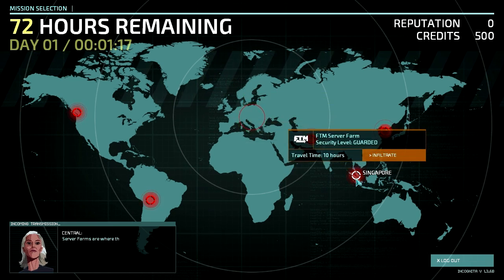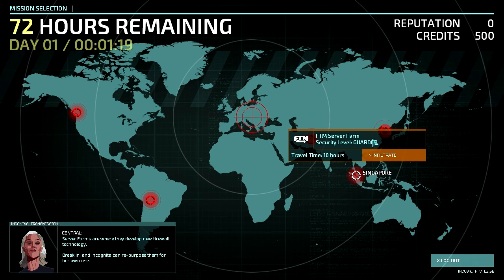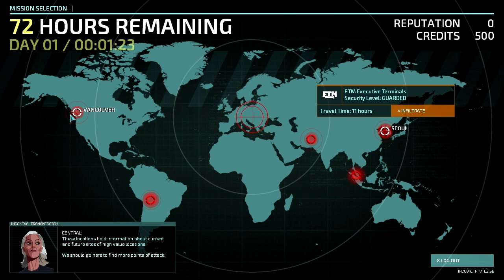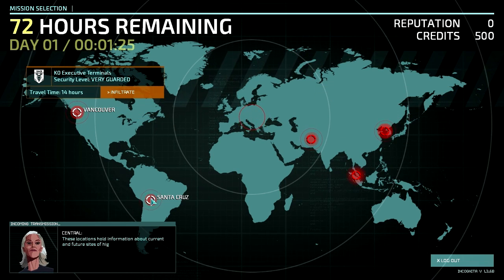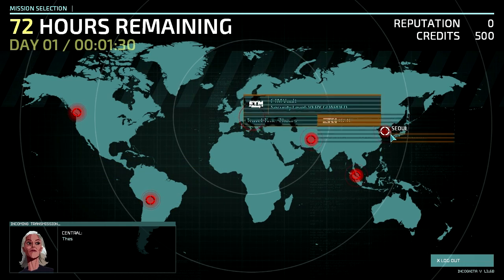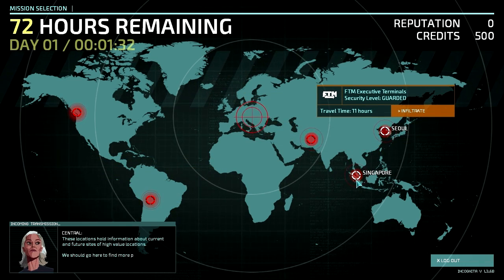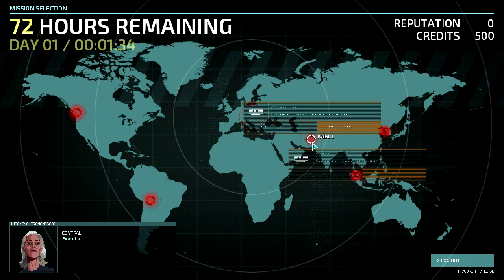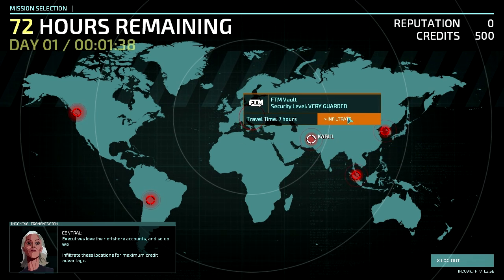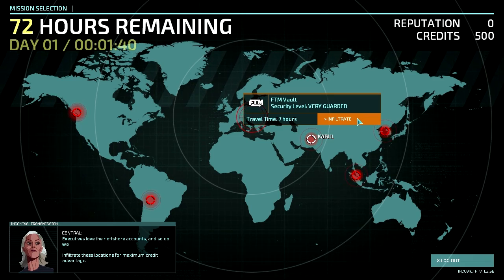If you always thought you were not very greedy, you will probably be surprised at how greedy you actually are when you go through here looking for stuff. It's very guarded. That door takes 11 hours to get there, 7 hours travel time. Let's go to the closest one here in Kabul, Afghanistan, and let us infiltrate.